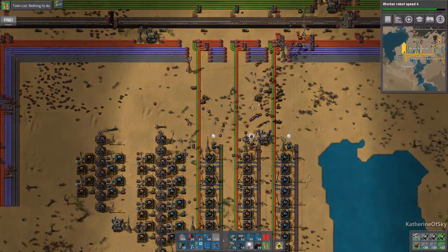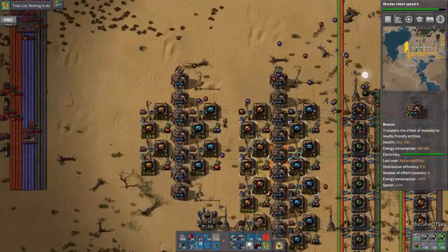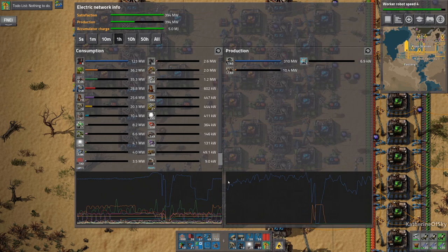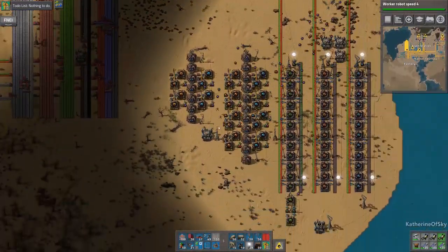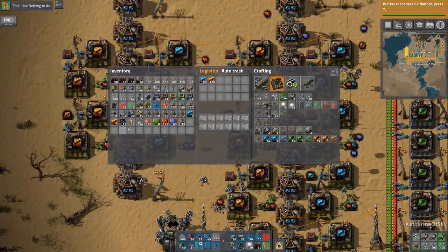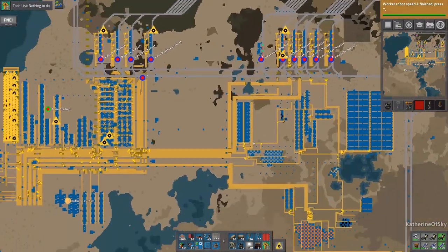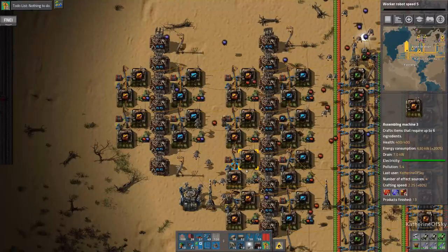How much electricity are we using now? We're just kind of the same, even after the funky fall we had when hooking up our other power plants. It's looking pretty good — I still think we're using more electricity because of the various things, but hopefully we're going to get these done. We have level three modules — this is great! So we can get those level three modules distributed to our furnaces. No iron left — there is no iron on the lines, very bad problem. Anyway, thank you so very much for joining me. Take care of yourselves and each other, and I'll see you next time.